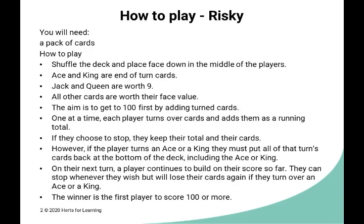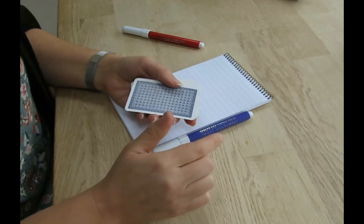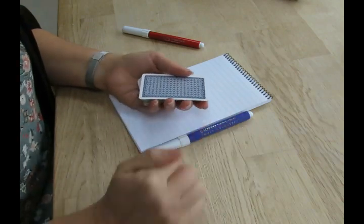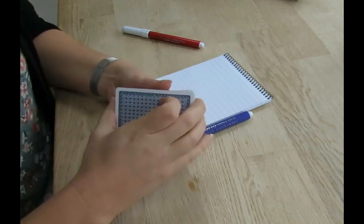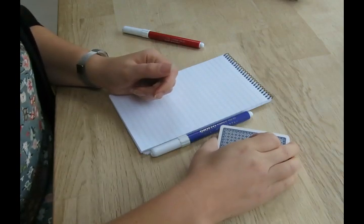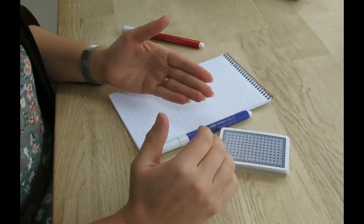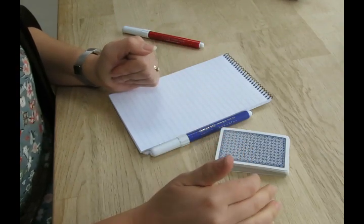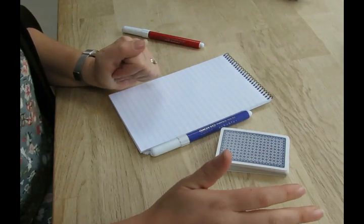Here's an example of playing the game. Ideally you play this as a partnership or as a 3 or 4 — however many is in your family, it's up to you. You have a pack of cards and place it down on the table. You take turns drawing cards until you either draw a king or an ace and get a wipeout and lose your score, but you can stick at any point.